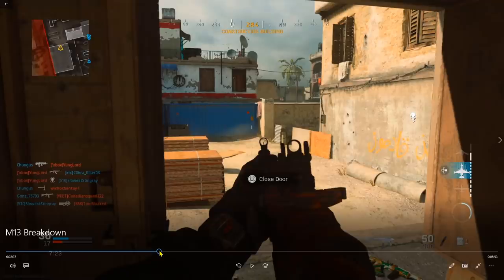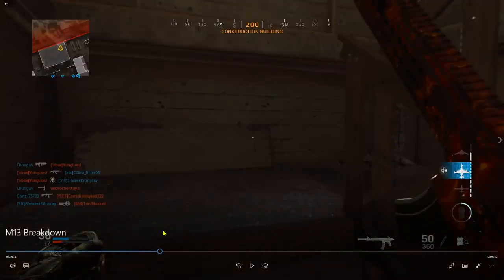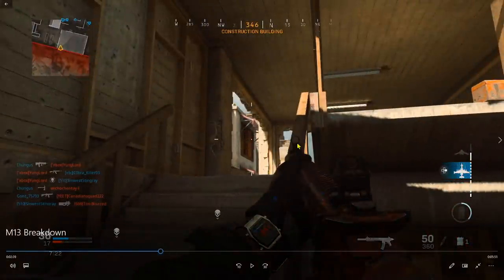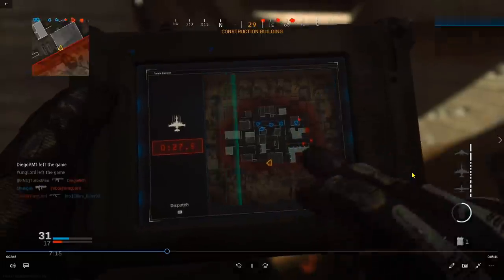Here's a small detail you can apply to your game: every time I go up these stairs, I don't go up with my back turned to the second level. I always turn around because it gives you a clear view of what's up there first and lets you spot enemies flanking from behind — exactly how I got that guy. I call in my advanced UAV right away and then my white phosphorus.